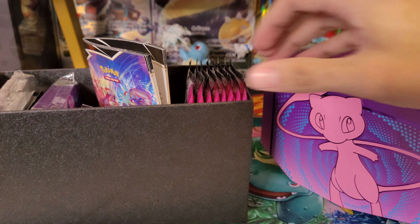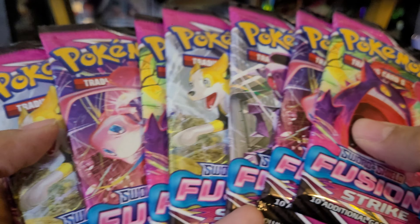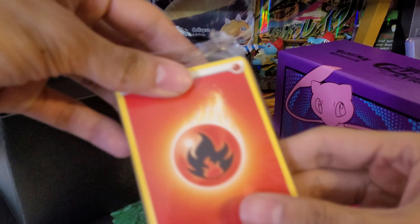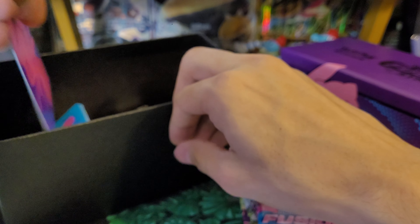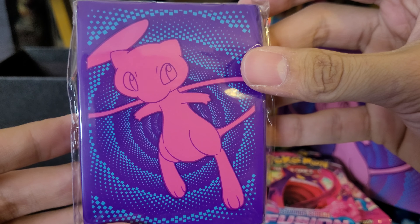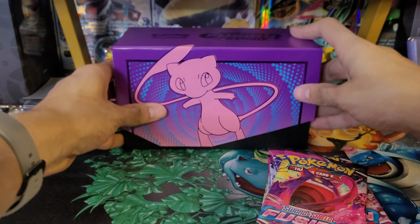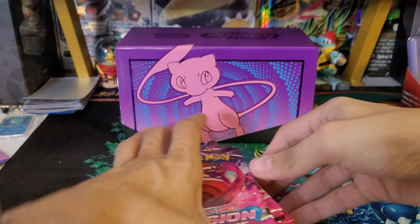Alright, let's get into the packs. Nice blue color here. Here's the rule book. Here are the 8 packs. Here is the code card. It comes with energies, and here are the deck dividers. And all the dice are different — pretty cotton candy looking dice actually. And here are the sleeves. Pretty cool sleeves, can't go wrong with Mew. I'm not sure if these are tinted or grayish — I'm not a big fan of that. I've noticed that recent Elite Trainer Box sleeves have been kind of blurry when you look through them, they're not as clear.